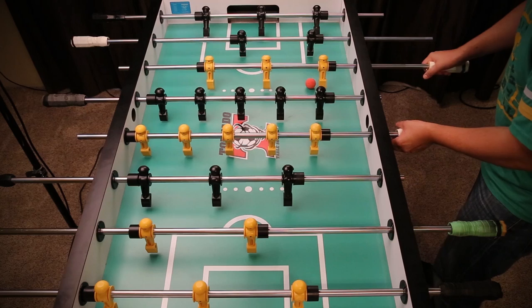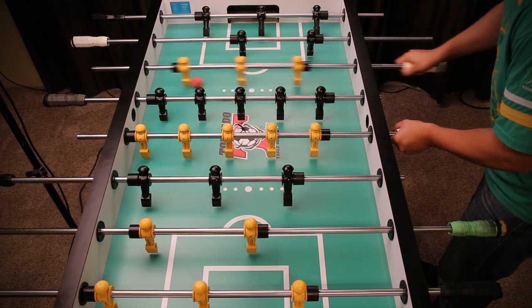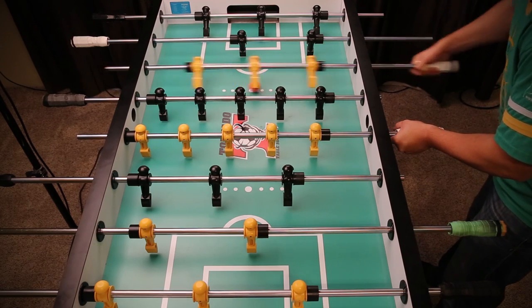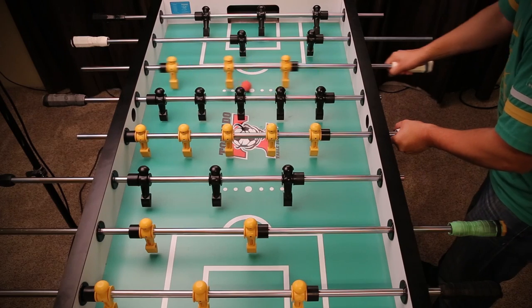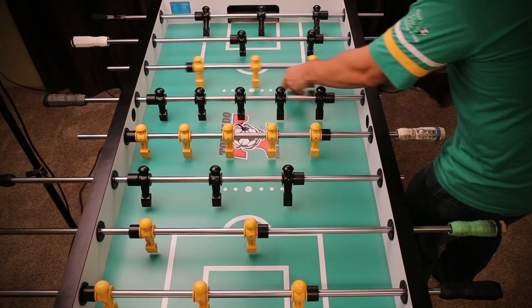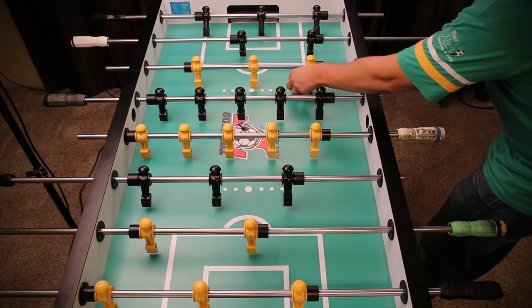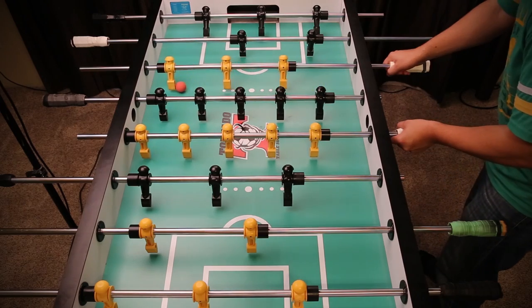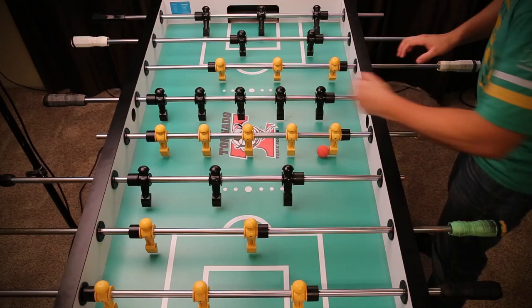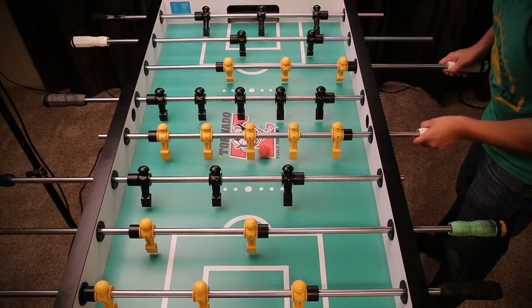The first one is cradling the ball. All you're doing is absorbing the movement, so when the ball's heading one way you're sort of traveling along with it, trying to catch it, and then stop. On the 5-rod you might need to do it between the middle and the outside guy, just so you have enough room.